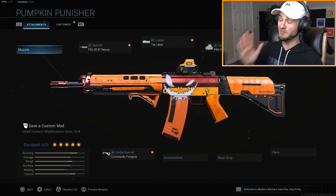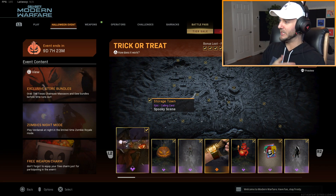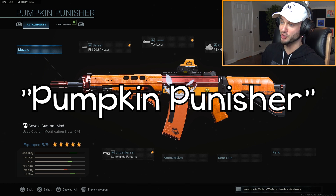What's up guys, this is Merc Music and welcome to the special Halloween variant in Modern Warfare. Last night I stayed up till 4am playing Warzone to get all 16 of the rewards throughout the entire map, and once you get all of those rewards you get a special variant of the Ground called the Pumpkin Punisher.